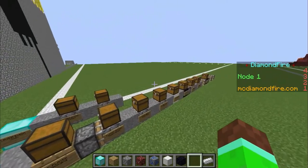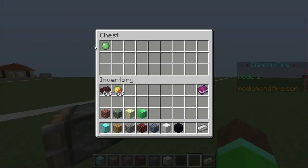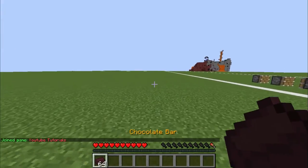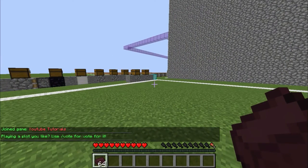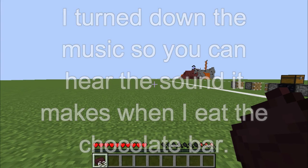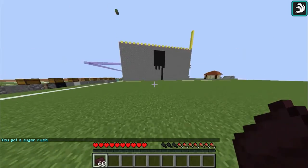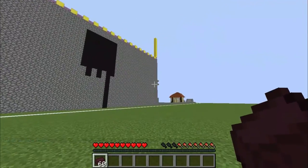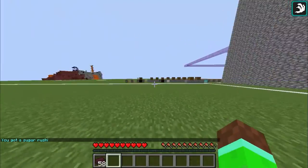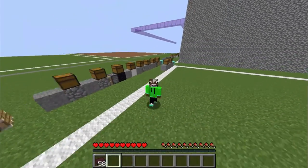I forgot to put the variable in — I only put the number one. Glad I caught that! Now it should be good. Let's go into play mode. Every time I right-click the chocolate bar it gives me one and a half food bars, and it has a 33% chance of giving me speed. 'You got sugar rush!' — see! You don't have to do exactly what I did; you can use different potion effects, different food amounts, different ways to obtain the food. Just use your creativity and make cool things. That's it for this video — peace out!